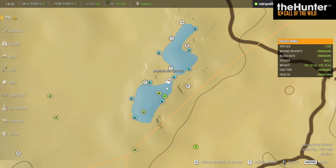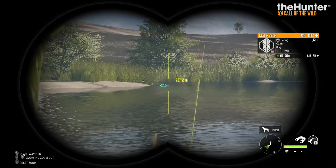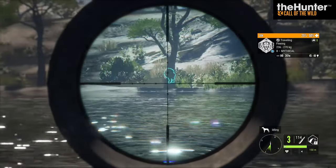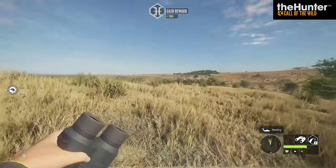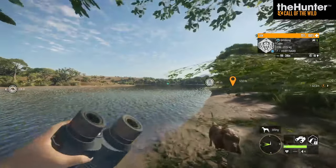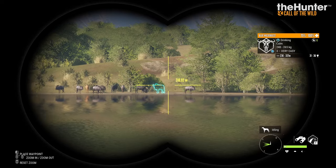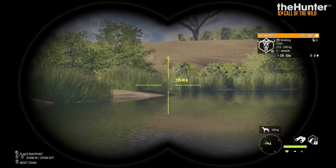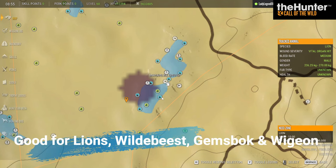Another lake I really like for a variety of species is the Twin Lakes — great for lions and we have a big one there, plus a lioness, and two zones full of Eurasian wigeon. Fast traveling over, I have a level seven lion here and another level seven lion here. These two lakes are really good for lions. Changing the time to about 9 a.m. for Wildebeest drink time, there is a gigantic herd of Wildebeest here plus a solo zone. The Twin Lakes is a great place to drop a tent — I have zones here for lions, wildebeest, Gemsbok, and Eurasian wigeon.